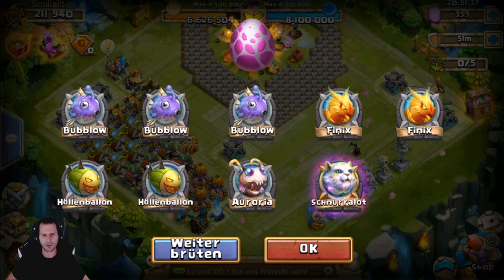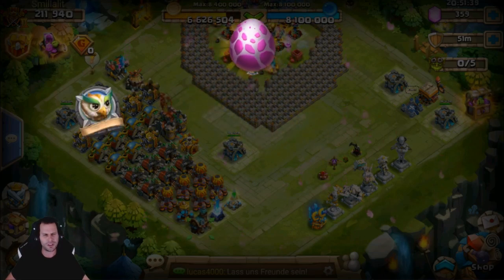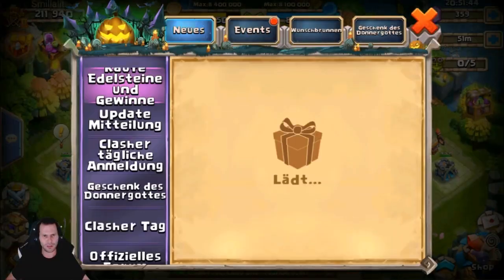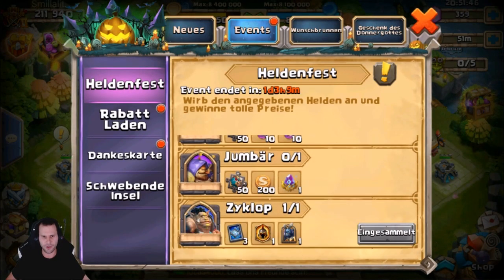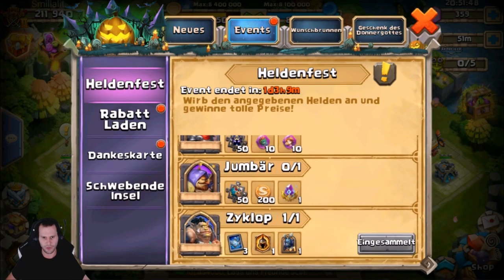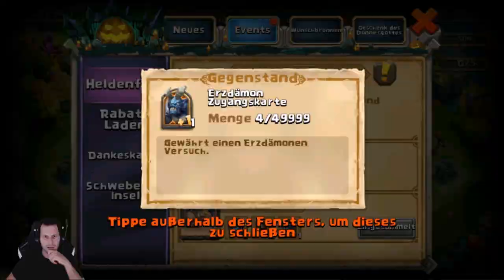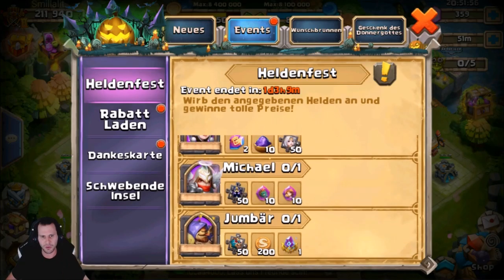Hopefully today is Accumulation Bonus. Do they do Accumulation Bonuses on Saturday? How about Hero Collector? I'm pretty sure they do. Okay, so they have Hero Collector and Accumulation Bonuses over on this server as well. You roll a Cyclops, you get a War God pass — that's pretty cool, not bad.